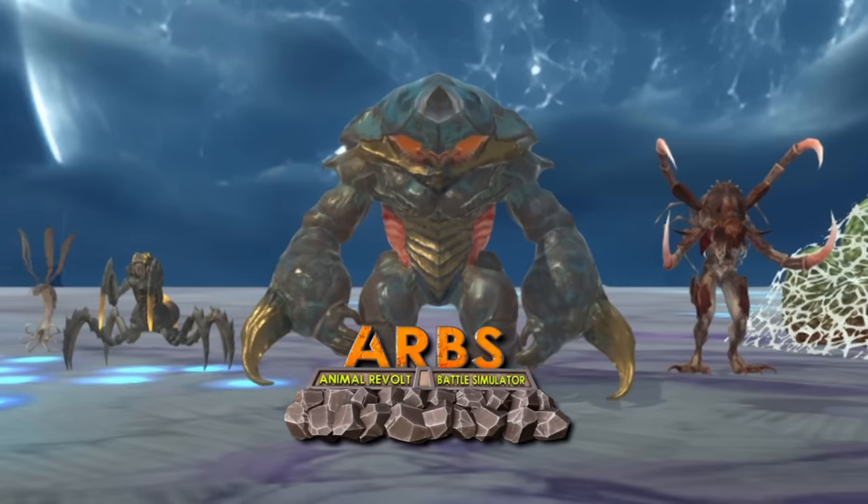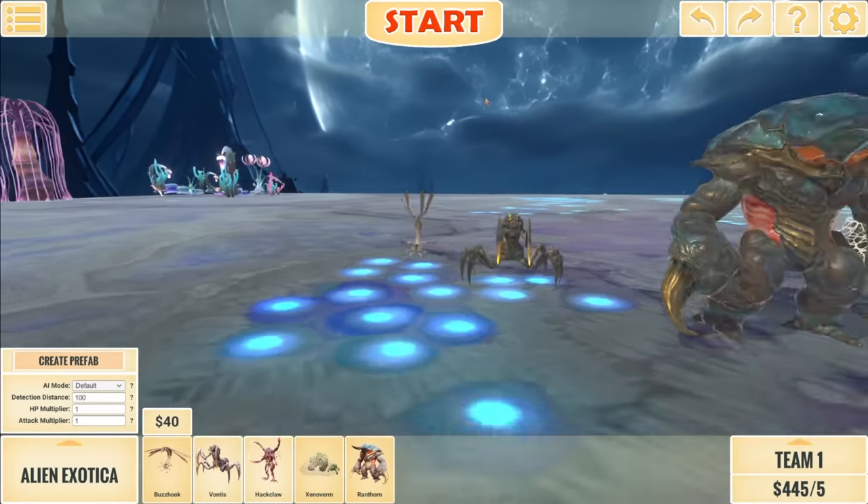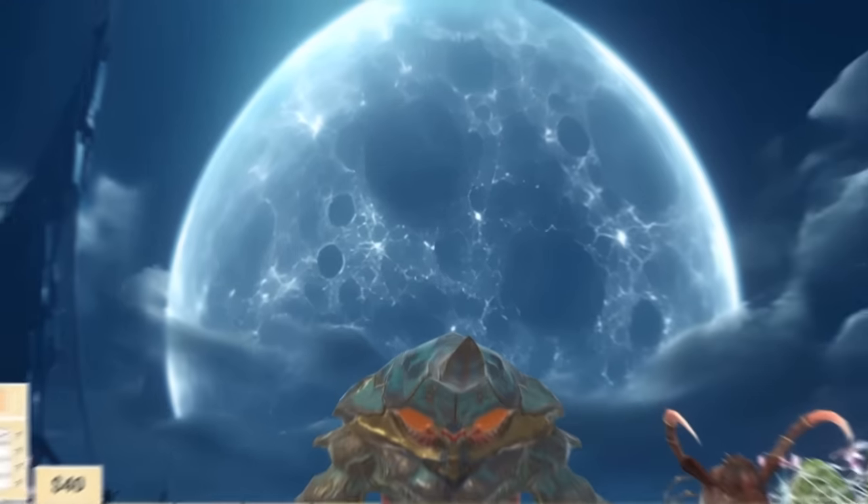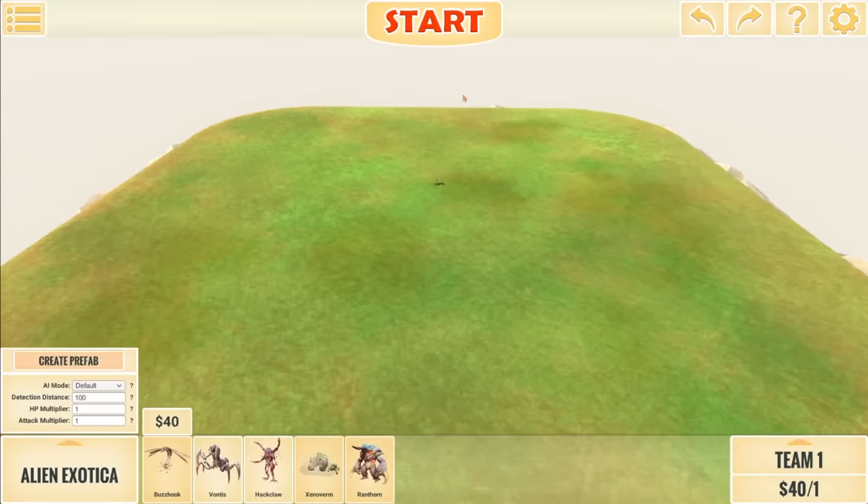Aliens have arrived in Animal Revolt Battle Simulator. We've got these new units, we've got this new landscape, and of course the Skybox. But for now, let's stick with the nice bright blue sky.